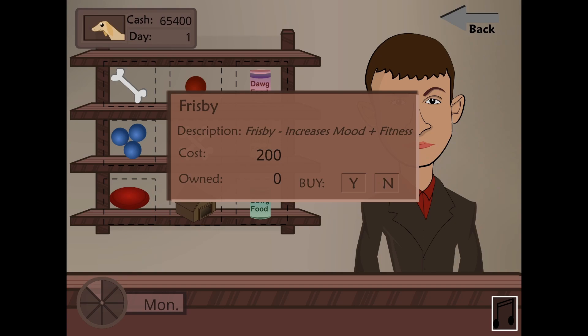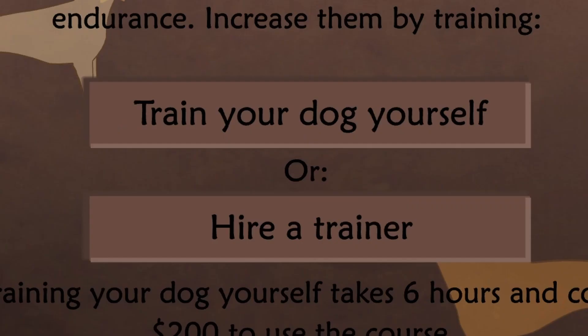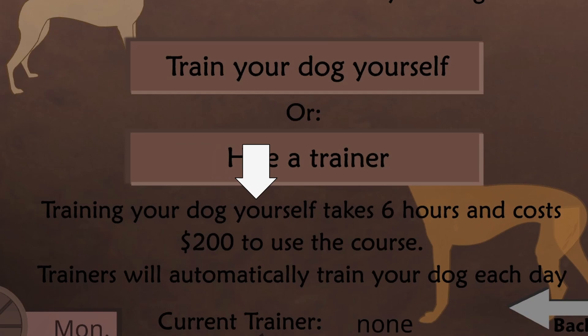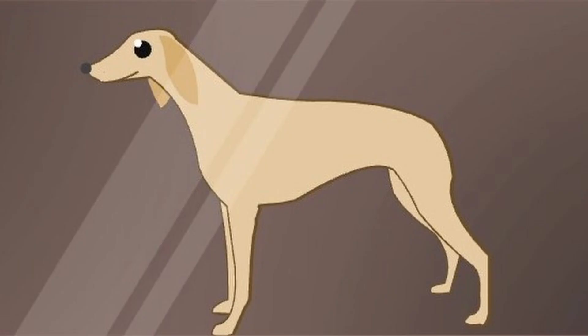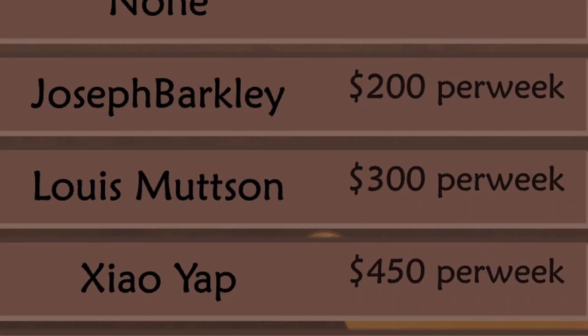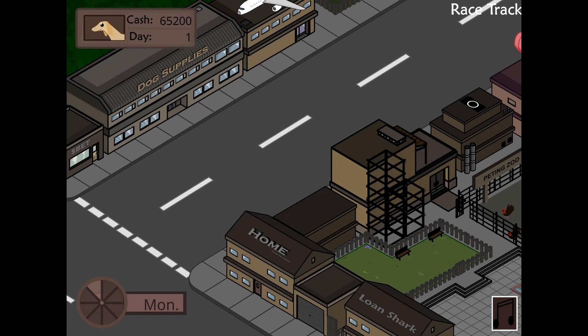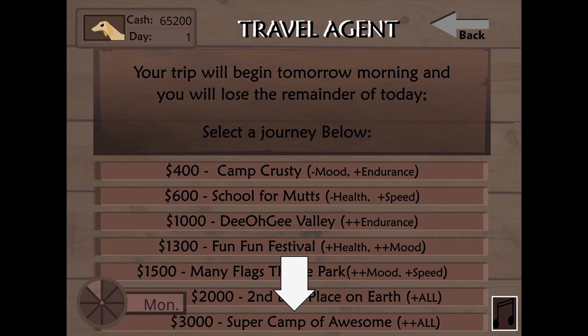Up next, we're going to the racetrack. Here we can either train the dog ourselves or hire a trainer. Training the dog ourselves takes six hours and costs $200 — I don't love this dog enough for that. Every dog trainer has an interesting name, but we'll go with Bark Simpson. Finally, we're sending our dog off to camp. He will only go to the super camp of awesome for the rest of the playthrough.